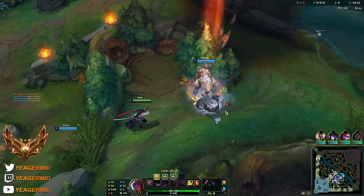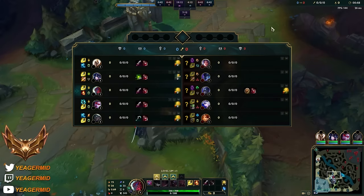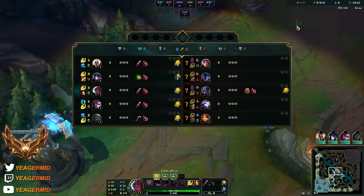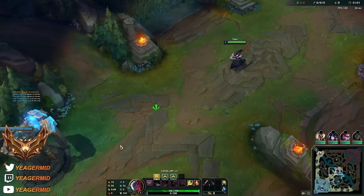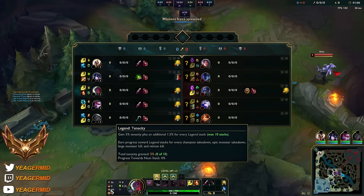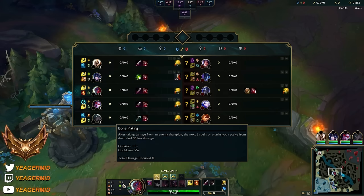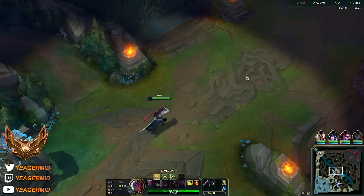Alright guys, so this is a mid to high gold game. They have Orianna and Shen - I am not sure who is mid lane but probably the Orianna. In high elos that is the hardest counter lane for Yone. So it would make sense if she goes mid, but I don't know yet. For my runes, I am running Tenacity here because they have a lot of CC, and then also have the Bone Plating because they have a lot of burst damage as well. Looks like it's going to be the Shen mid lane.